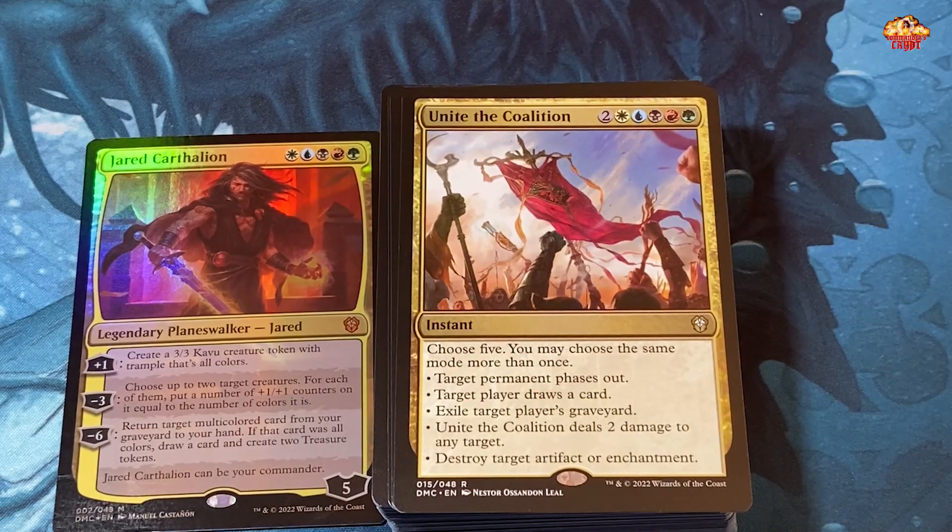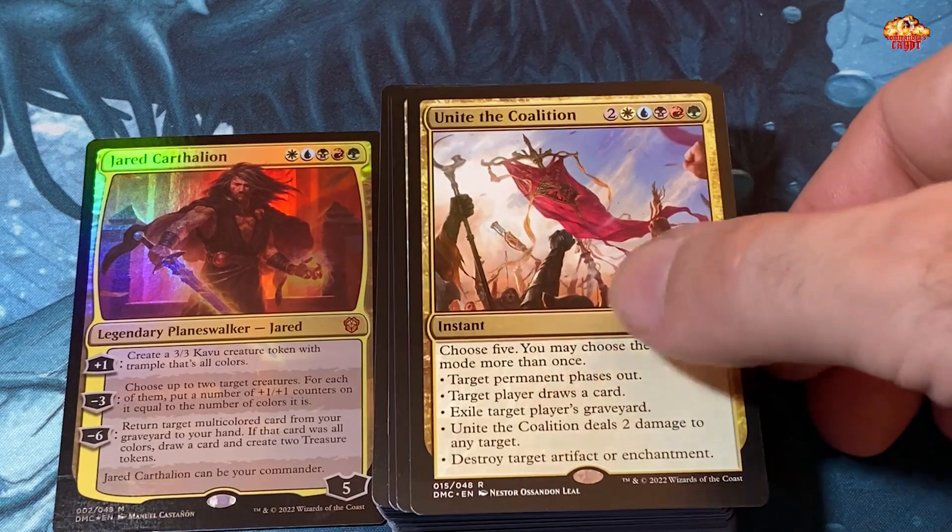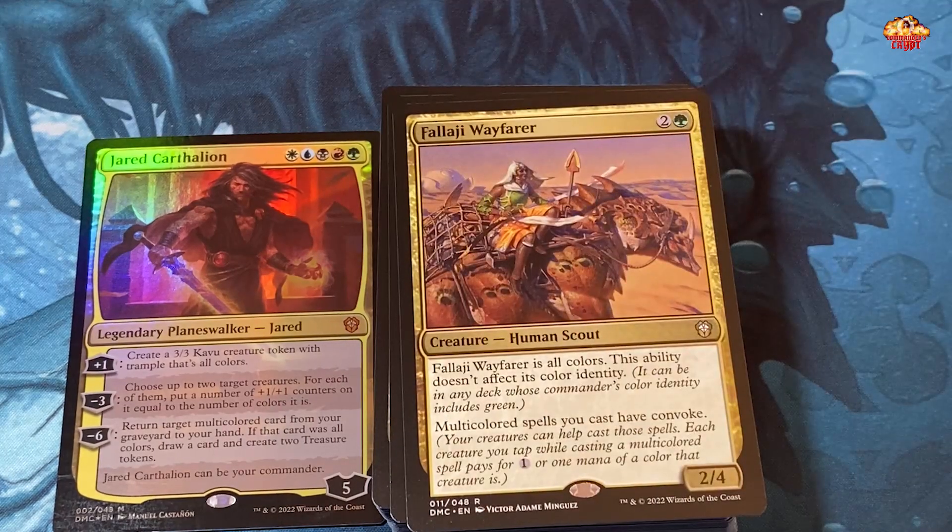We've got a five-color instant — choose five modes; you may choose the same mode more than once: target permanent phases out, target player draws a card, exile target player's graveyard, deal two damage to any target, or destroy target artifact or enchantment. So you could destroy five artifacts or enchantments, draw five cards — that's actually pretty strong, even if it would be much stronger if just any color could cast it.